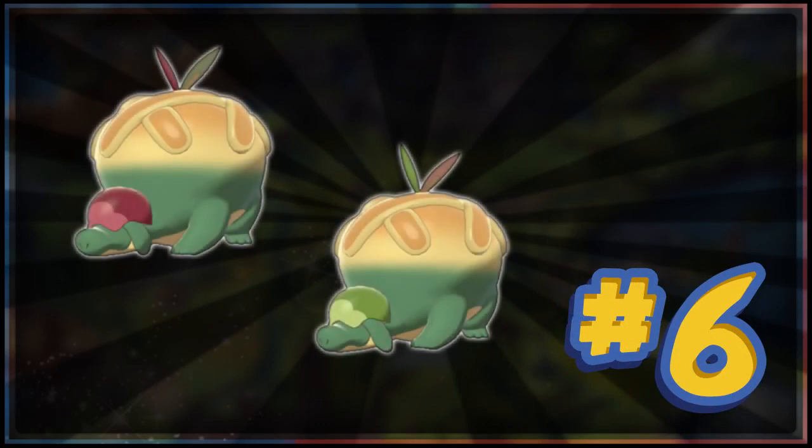At number 6 we have Appletun in its standard form — we're not looking at G-Max. The only thing that changes is its helmet, going from red to green, and the little leaf sprouts on top also switch colours. Since Appletun is mostly green anyway, you'd expect maybe the body to turn red to mix it up a little bit. But that doesn't happen, so it's a missed opportunity.